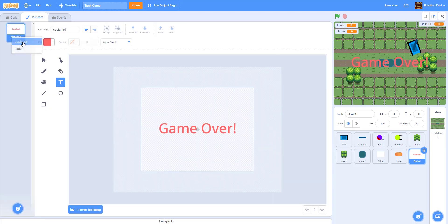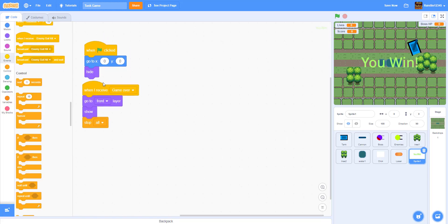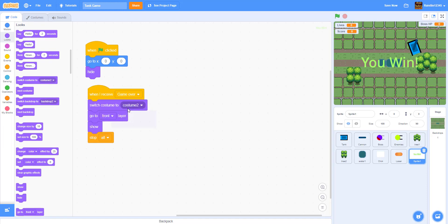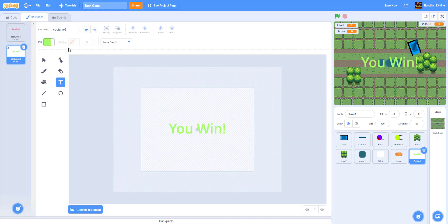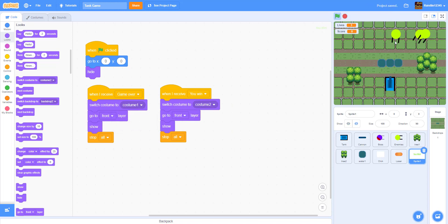We also need to make a new costume. Duplicate the game over costume and change it to say 'you win', centered, and make it green. Then: when I receive 'game over', switch costume to costume one (game over); when I receive 'you win', switch costume to costume two (you win).